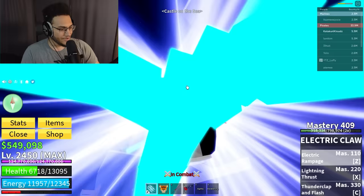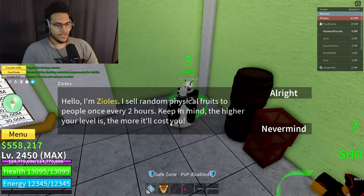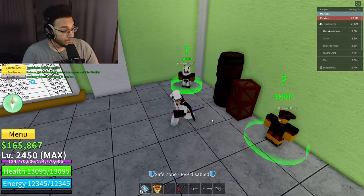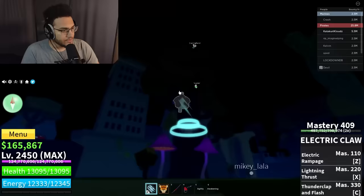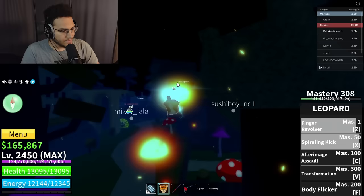Leopard is actually brain dead to be honest. Let's take a little break from hard bounty hunting and battle pull a random fruit — we got magma fruit, that's actually not a bad pull. There's a guy right here — let me pick up the scraps from this battle and try to get that kill. Yes sir, easy!